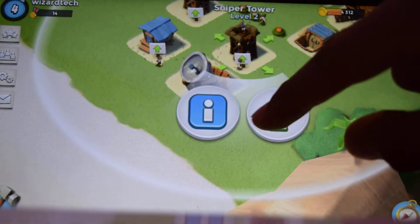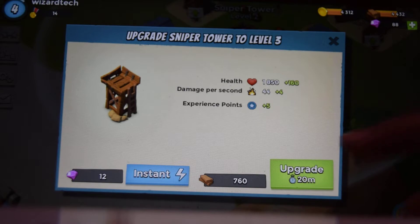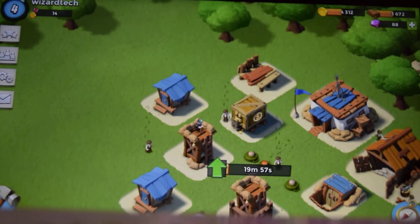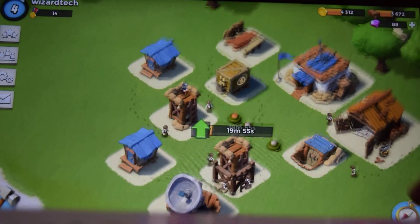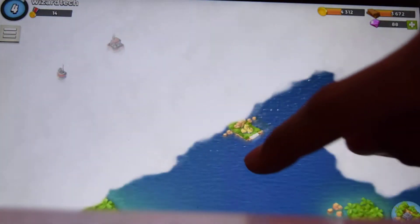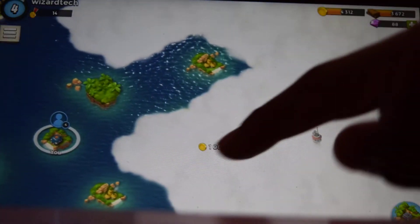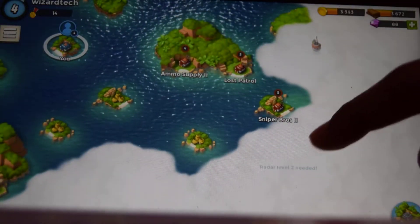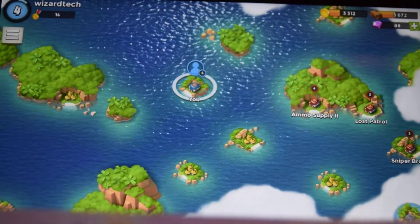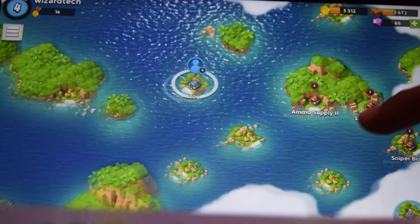Let's actually upgrade the sniper to level three. It's going to take twenty minutes, so that's going to leave us to the next episode to see how our tower does. We're already rank four. Right now what we're going to do is buy all of these plots of land - I think that's the last plot of land that we can actually buy.